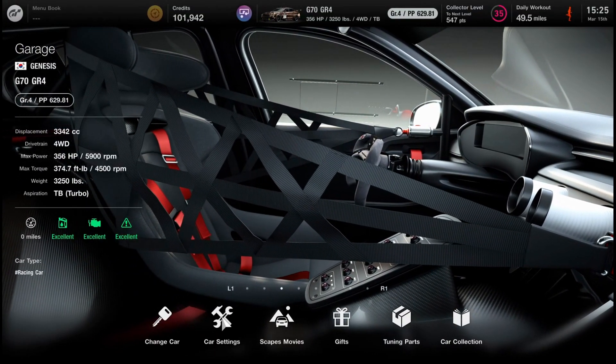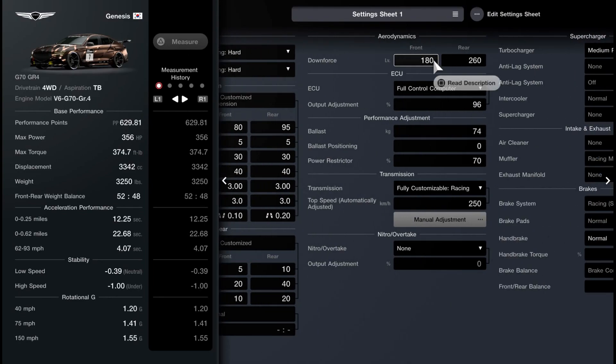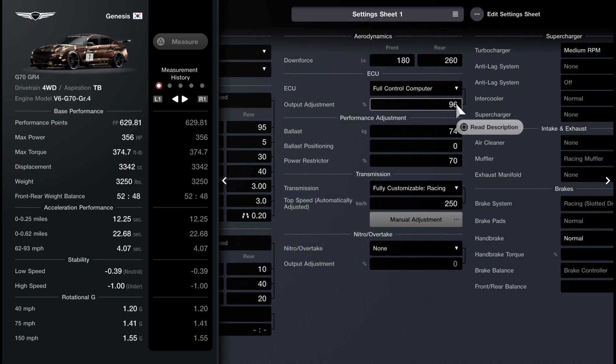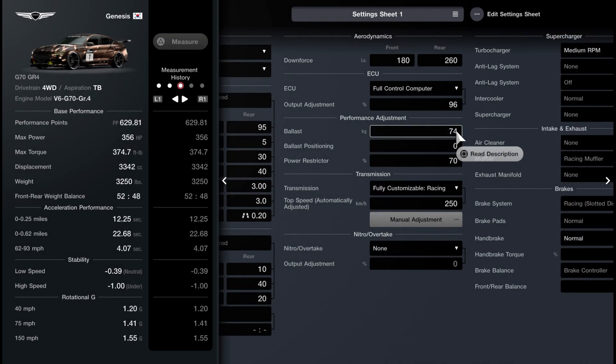So what I think is a huge problem is, in particular, events that are based on performance points, or PP. So the problem is, this performance point system is very broken with certain tuning settings. As you can see, when I'm changing settings, it actually changes the performance rating of my car, which is fair enough. But this opens the door for some very odd exploits.